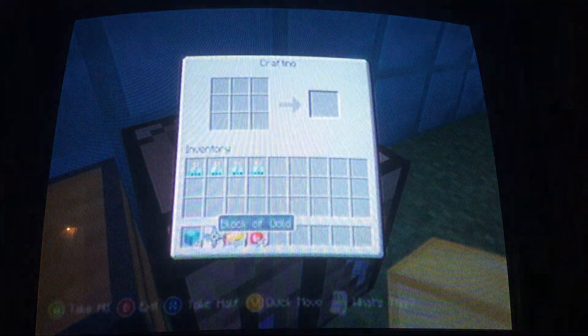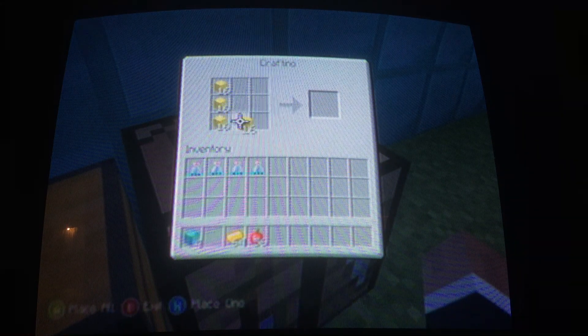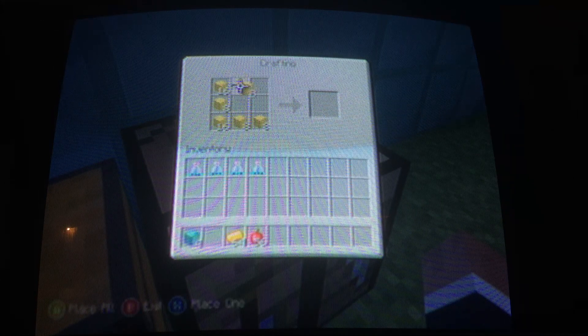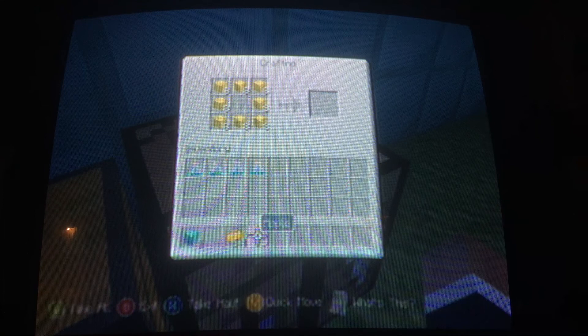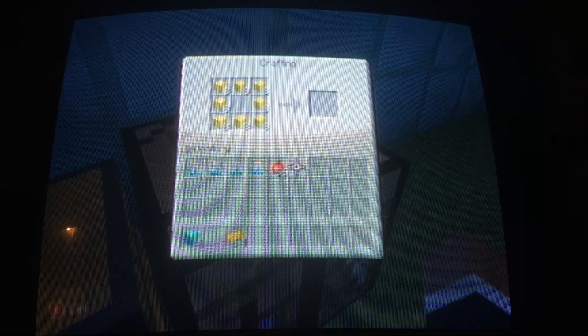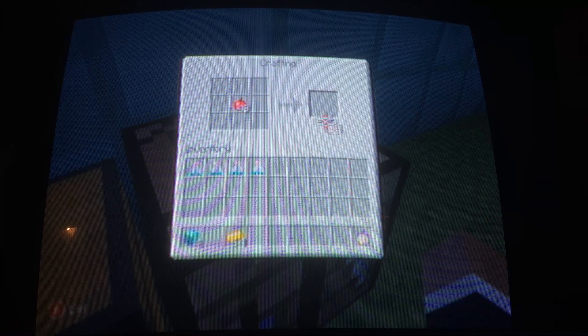What you do in classic crafting is you can make anything you want with the PC crafting box, instead of the normal Xbox 360 little thing where you just put your things in and it's automatically crafted. You can press A a bunch, or you can just press Y so it can make as many as it can.